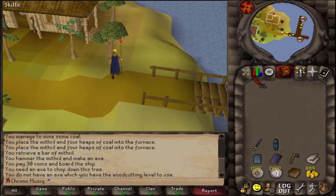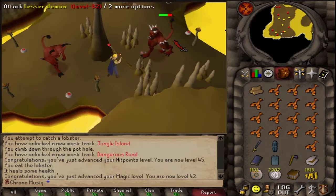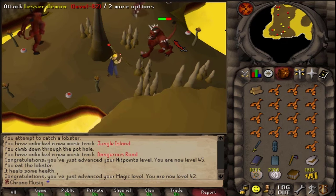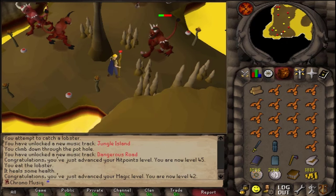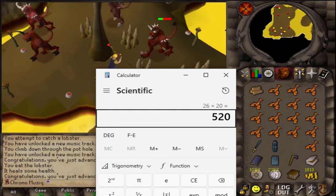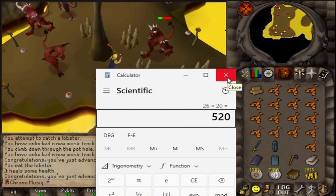My woodcutting level is too low! Is this faster money than crafting unblessed symbols? I spent about exactly 50 minutes to mine, smelt and craft one inventory of unblessed symbols and then sell them to the general store for 520 coins. I haven't been here for so long and I already made 1,000 GP, even though it costs a lot.